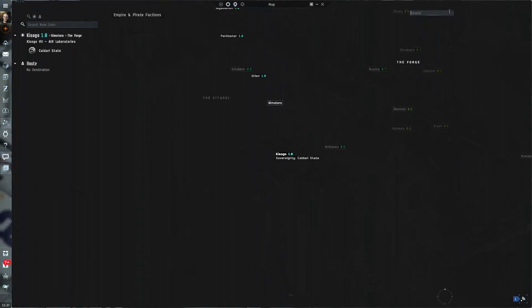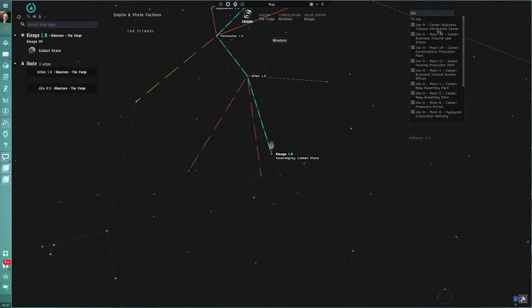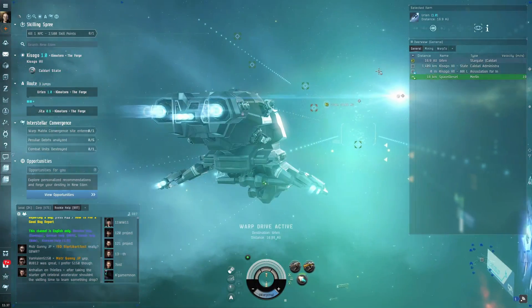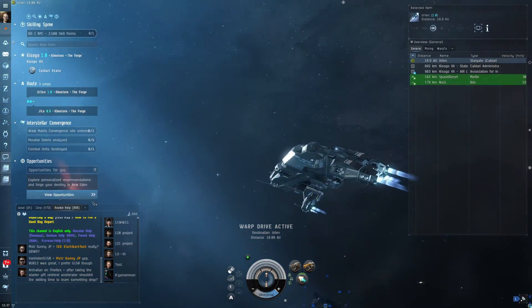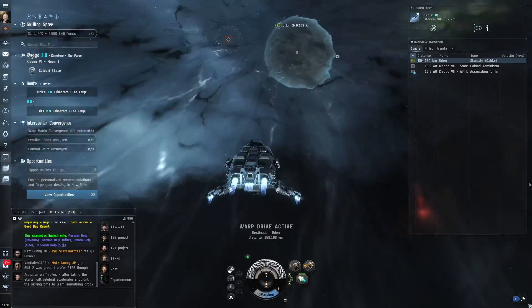I undock and then go on the map. I'll just type in Jita because I keep everything in there. If you're doing stuff in Amarr you can move it to Amarr, but I do everything in Jita because all the good prices and everything are there. I just sort the overview a little bit — I don't really bother much because you're just going to be using this to farm skill points.